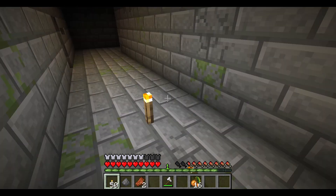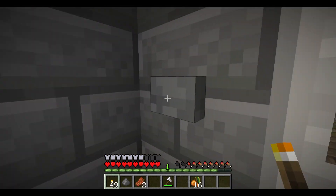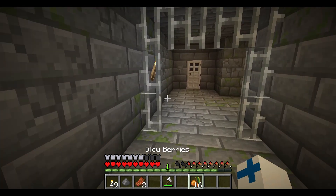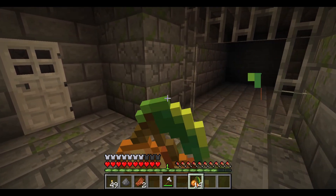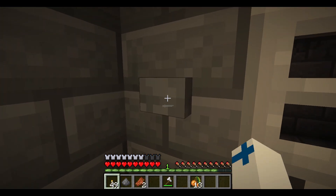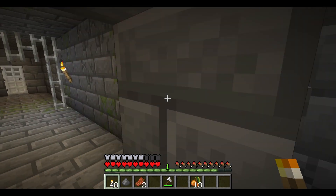Now that I've shown you how to find a stronghold using mathematics, time for the ethical question: should you do this? No, absolutely not. Under no circumstances should you try this — it takes way too long. You'll get bored before you even finish a single pass and give up. Just go get the Ender pearls, get the blaze rod, and find the stronghold the normal way. Thank you for watching.